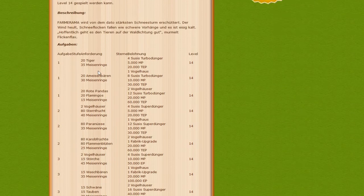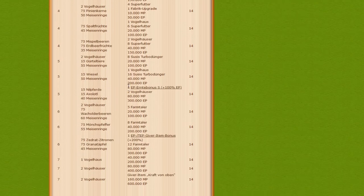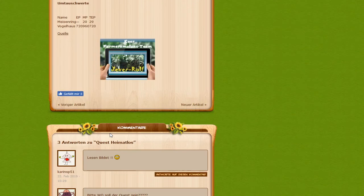Besides the animals, you also have to submit Baumfrucht. And of course we need to submit Vogelhäuser - but we don't have to craft them, we get them here as a reward. Once everything is submitted, you get this item at the end: 'Kraft von oben' - 100 EP or troop EP times level. At level 181 times 100 - not much, but you're always happy about small EP gains.